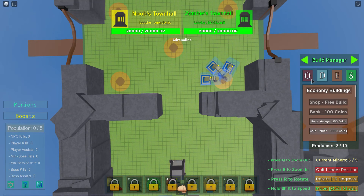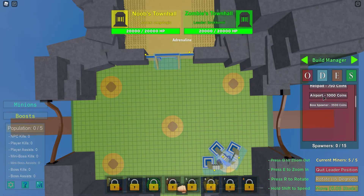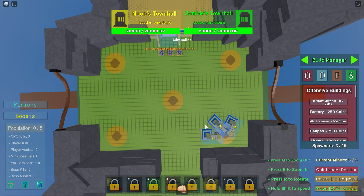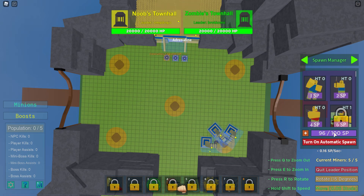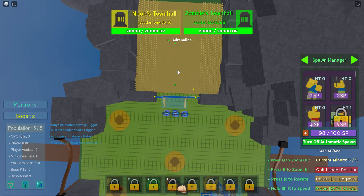Let's buy some miners. Now we can get lots of income. I like to focus on as much income as possible because it really helps with getting later things. We're going to start spawning units now so we're not left behind. It's best to place infantry spawners near the gate — if you spawn them farther back they take longer to get out, and the NPCs aren't very smart. They'd get stuck on the wall. A good thing you can do is turn on auto spawner so it automatically fills the queue.